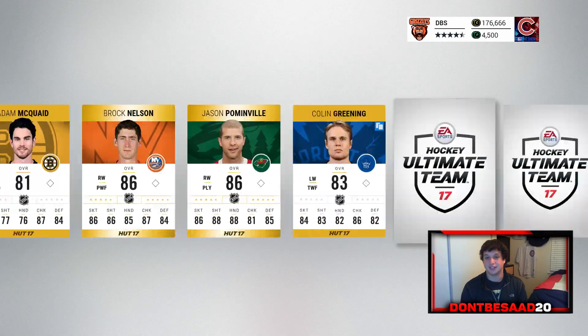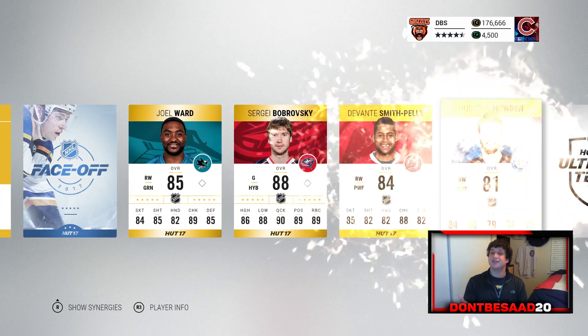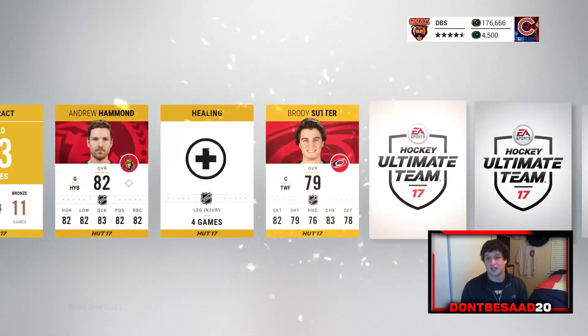We get our collectible there. Brock Nelson, Jason Pomenville. Give me a decent look in full gear. Joe Ward, Bobrovsky 88 overall — can't really complain with that. Oh my goodness, that may have been all our rares. I think it was.